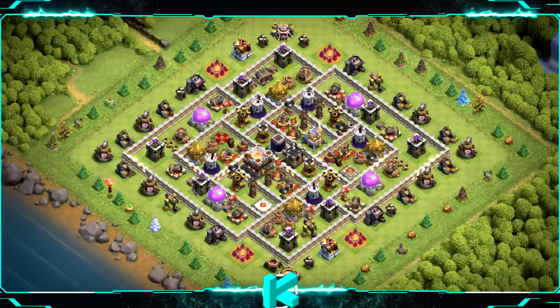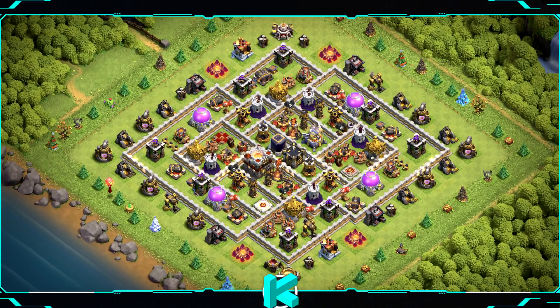Base number 6: hybrid base — trophy and farming one. Don't use it for wars or clan war league. For clan castle troops use 1 baby dragon, 2 witches, and 1 archer.